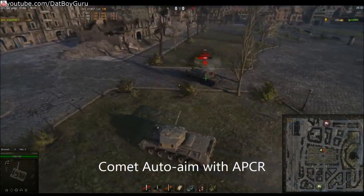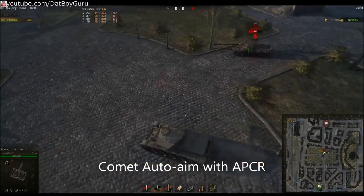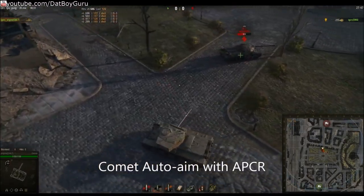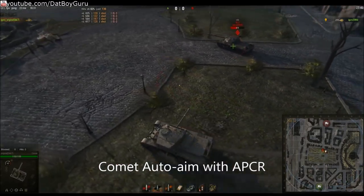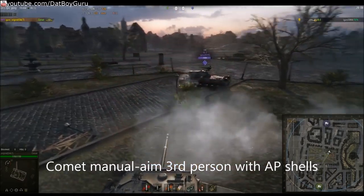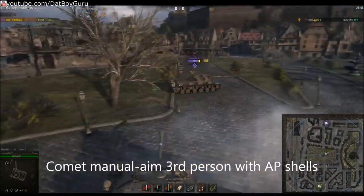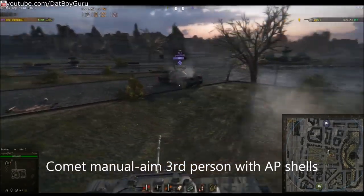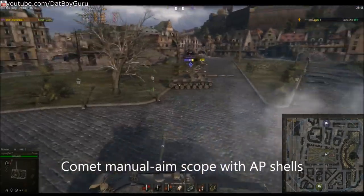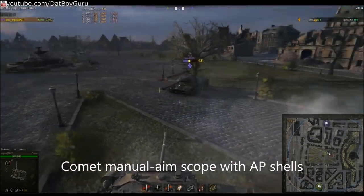With auto-aim, you might have only a 60% success rate of penetrating the IS-3. This is because the auto-aim system targets the center of the tank, almost exactly where the spaced armor is. When you use auto-aim, it benefits the IS-3 player more than it benefits you. I will now switch to lower-penetrating AP shells and use manual aiming — and you will see this is more effective than APCR shells with auto-aim. I'll shoot a few in third-person mode, then tap to scope mode when I shoot to be a little more accurate. This gives about an 80% rate of penetration. Remember, these are harder-to-pen AP shells I'm using to illustrate my point.